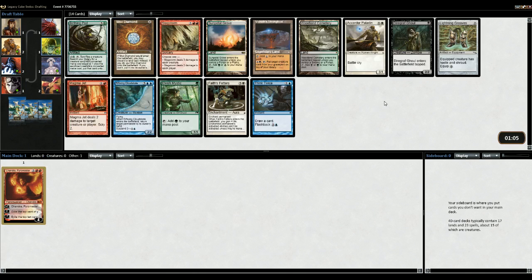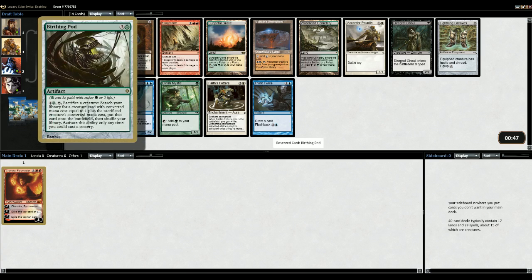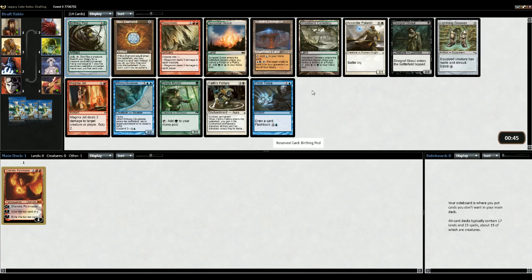And then we get a Magma Jet, Fates Feathers, Lightning Grease, a Cord of Paladin. Birthing Pod - hmm, interesting. Might as well go Birthing Pod again, but we've done that so often. It's obviously the better card out of all of these. Thing is you don't actually generate a lot of advantage out of Birthing Pod in this format - it's just putting a threat out there that's pretty hard for people to beat. Compared to something like Fates Feathers, which is a replay response card, I think Birthing Pod in that case is a better card.